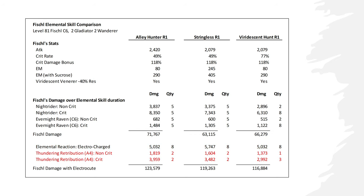Additionally, Fischl's Ascension 4 talent, Thundering Strikes, deals an extra 80% of her attack when an Electro reaction occurs on the field.